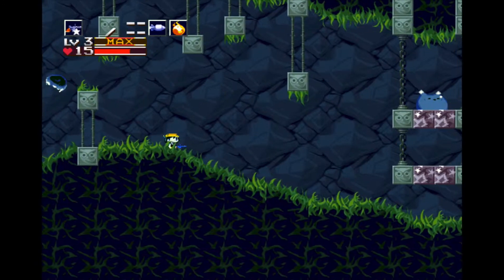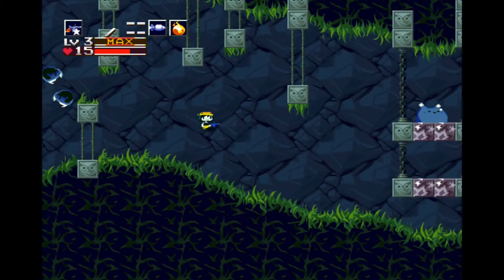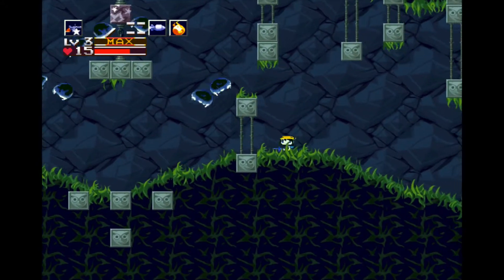Welcome back guys, welcome back to Cave Story Plus, I'm a Leviathan, and let's continue on with the game. Where we last left off, we were sent to the Bushlands, where we have to kill a big jellyfish to get jellyfish jelly, like Spongebob, and light a fireplace.